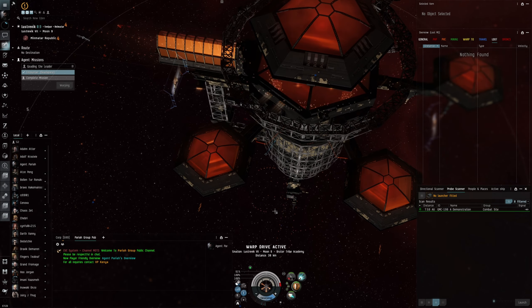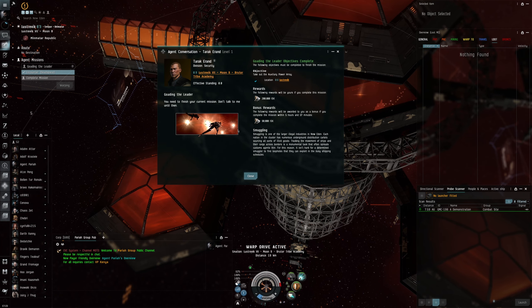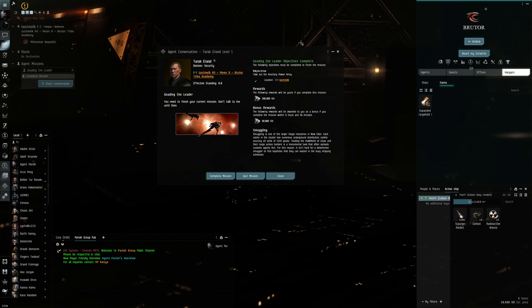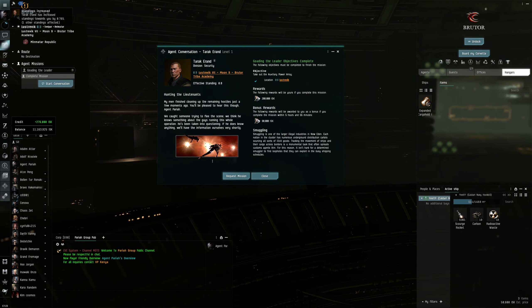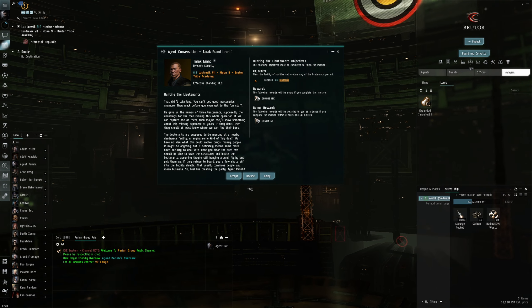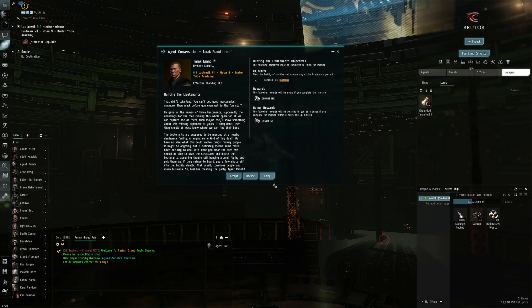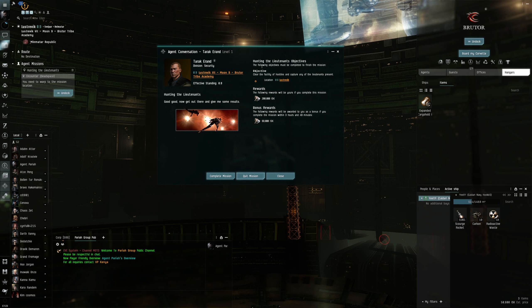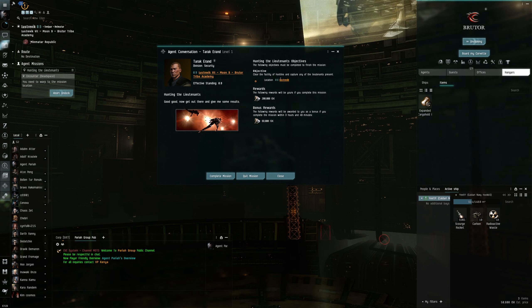Let's see what we got — dock up and check out the conversation. Docking request accepted. We got the check mark, let's complete mission. Next mission: clear the facility of hostiles and capture any lieutenants present. We'll do that — same system. Let's undock and minimize this.